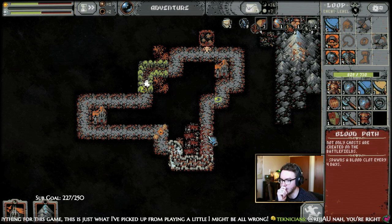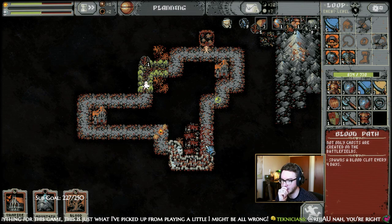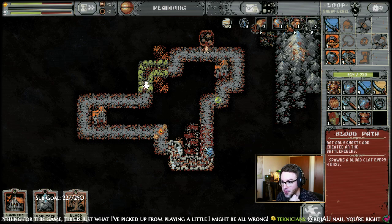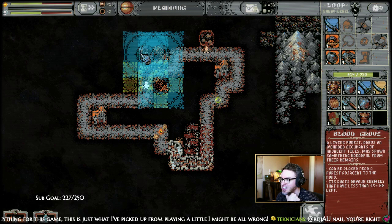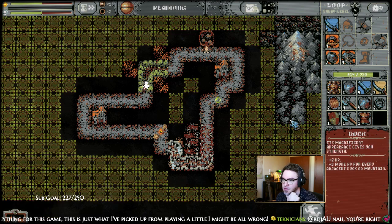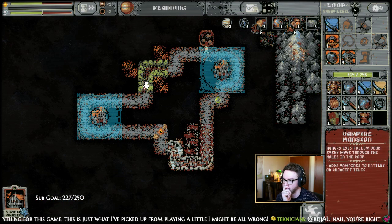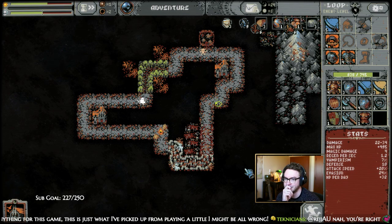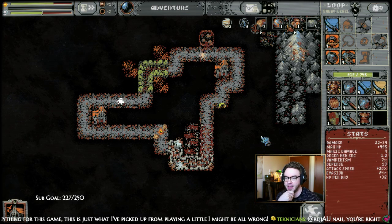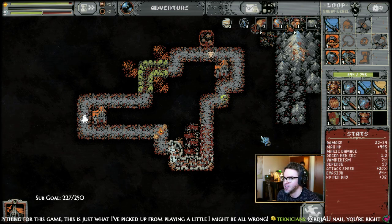Ooh, what's this? Blood path? Hold on — blood path: not only ghosts are created on the battlefield, it spawns a blood clot every four days. What is this? I've never seen this before — seems cool. So far I feel like what we're doing here is fairly sustainable.